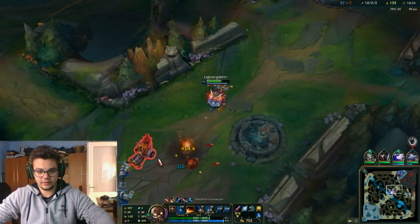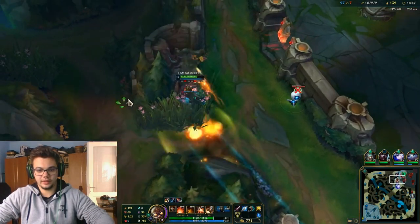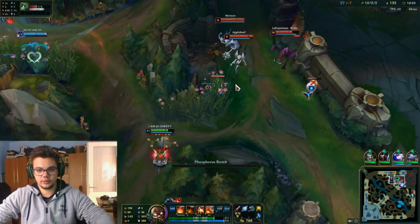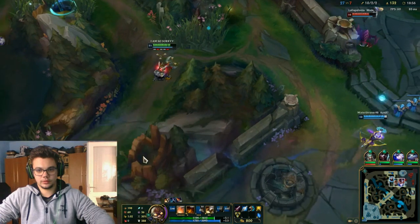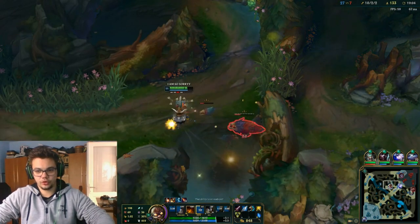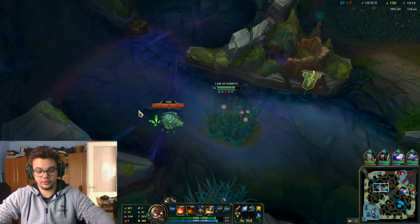The only problem is the fixed cooldown on the package delivery — it's almost over and I need to use it somewhere. I'm seeing the poke I can do with Q from Cho'Gath's position. He missed that — if he hit I should have gone to help. I'm just stacking up and going into mid-to-late game nicely. The game is pretty much over considering how much we stomped them early.